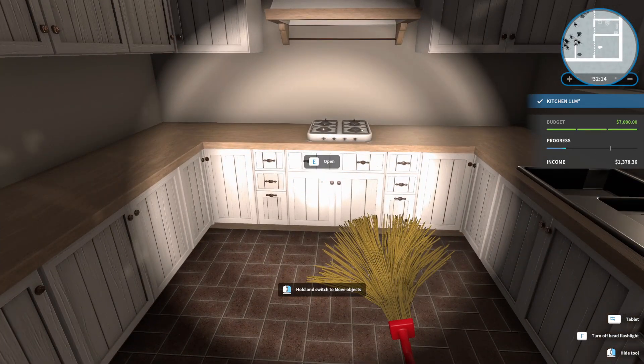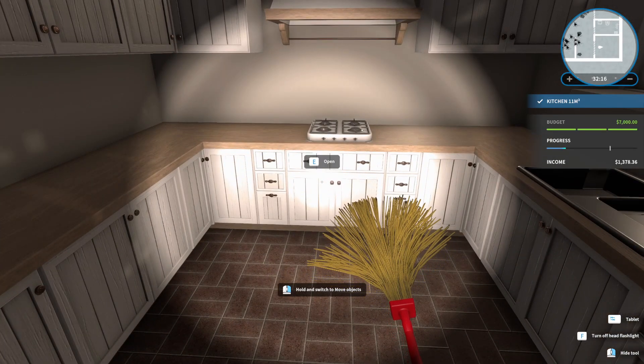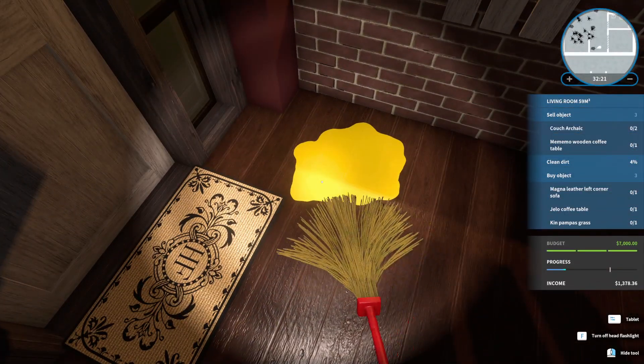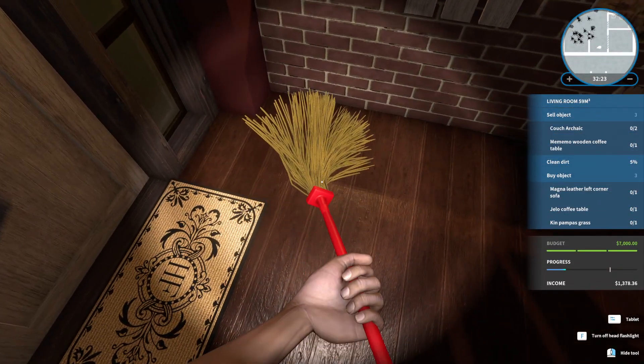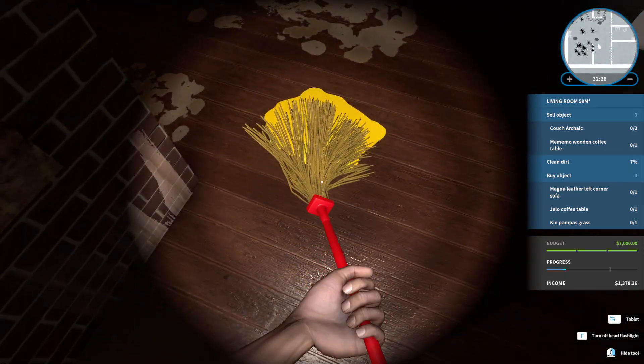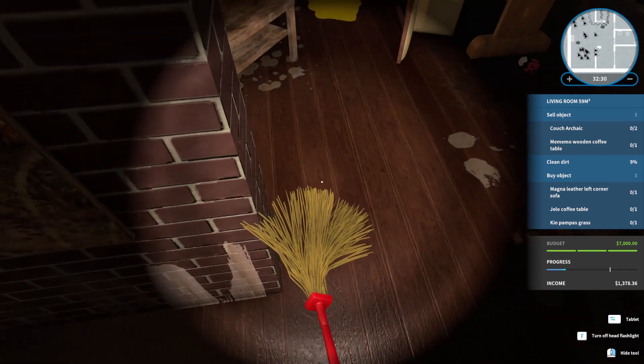Kitchen looks like it's completely done. Let's head on into the living room — looks like we need to sell three objects and clean a whole bunch of dirt. We are at eight percent now.